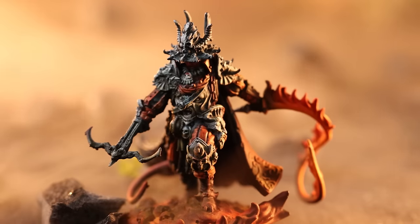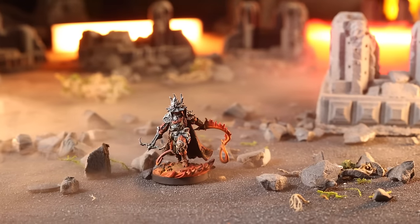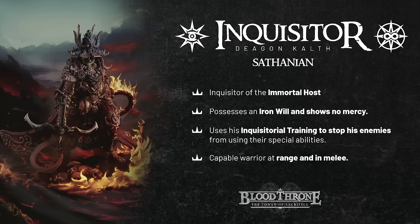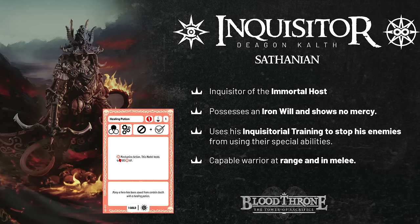For this mission, I decided to take the party leader, Inquisitor Kalf. He is an evil character, sort of a Doctor Doom type figure, and he's organized everybody to do his whim. He is also extremely good at stopping other monsters from using their special abilities. Inquisitor Kalf, an inquisitor for the immortal host — this villain has his own reasons to stop Belphegor. A healing potion is a great choice and lets him operate without direct support.